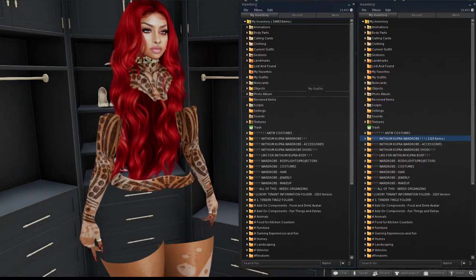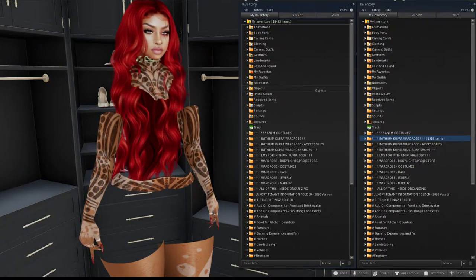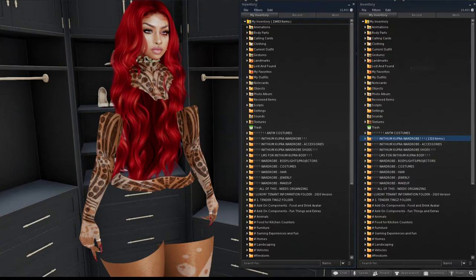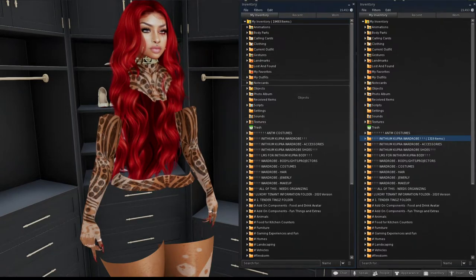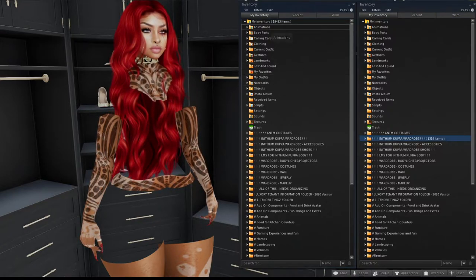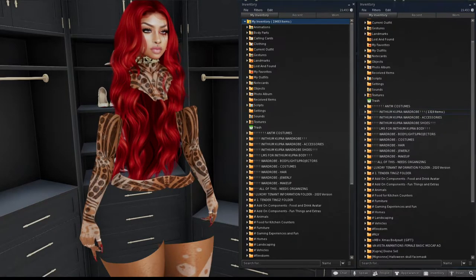When organizing your inventory, you need to decide which window you drag to and which is your try-on window. I drag to the left inventory window, so I don't open anything over there. The right side is what I open, look through, and try on — this side will look a mess. The left side I want to always stay neat. If I accidentally open something on the neat side, I go to Edit > Close All Folders and start again.